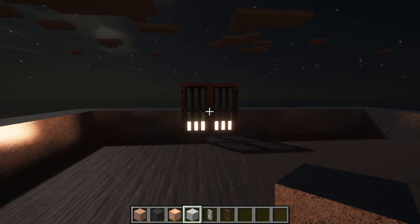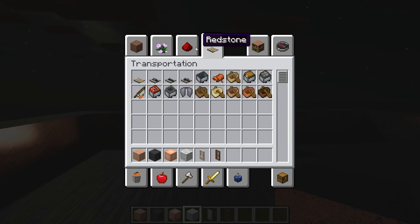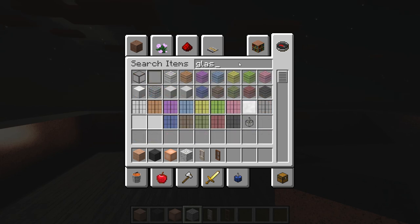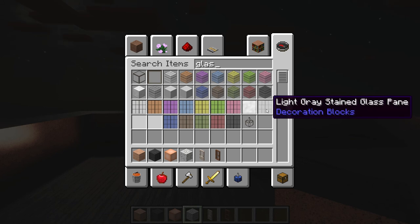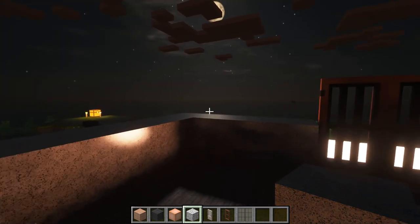We'll probably put some glass pane around — that should look good. Let's search for glass. I think the grey stained glass would work. Light grey should do good. Let's start placing the glass pane.